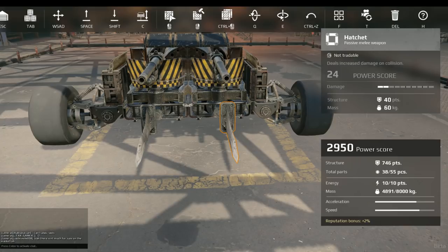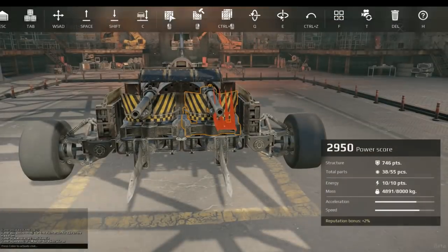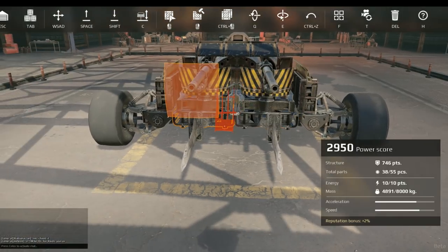Remember guys — SAF. If you've been here for a long time, you know what hashtag SAF means. We don't want to put too much on because the whole point of this vehicle is to keep it below a 3000 power score.